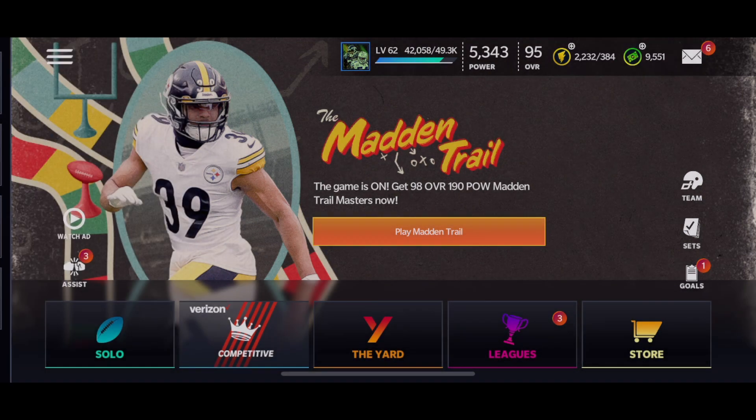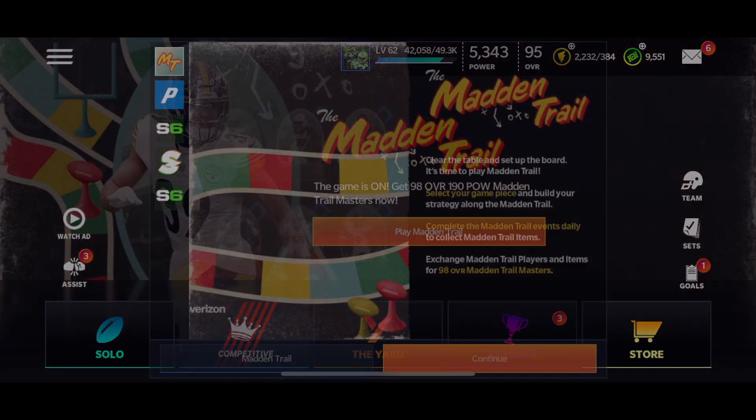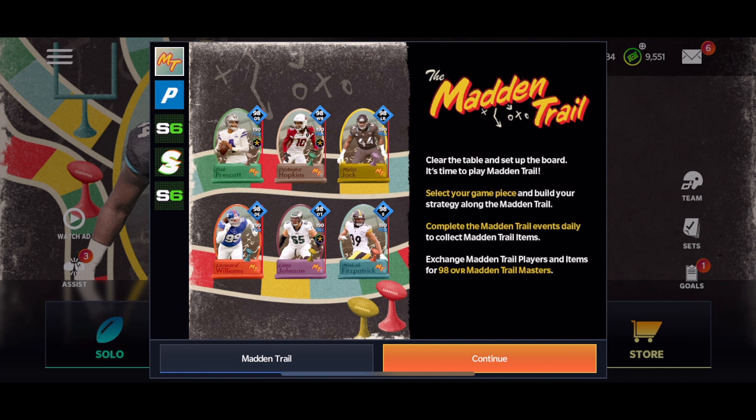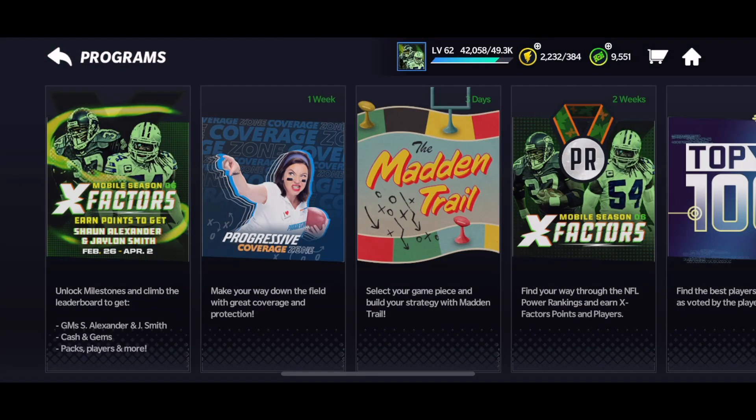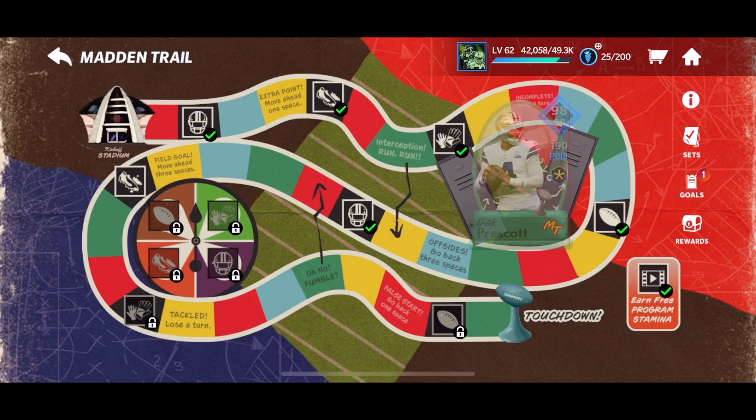It is Sunday of Madden Trail, which means this is the third or fourth day that the promo has been out. We got Monday, Tuesday, Wednesday coming up. If you didn't see my video yesterday, I showed you how to get the sugar rush egg card, which tomorrow we will be able to claim. I'll make a video on it and we'll talk about it, but so far I think this promo has been pretty solid.